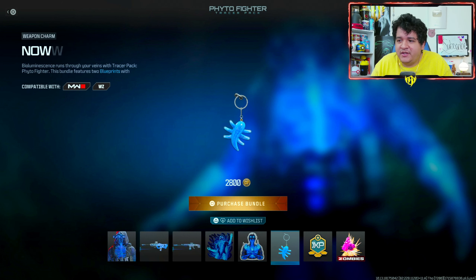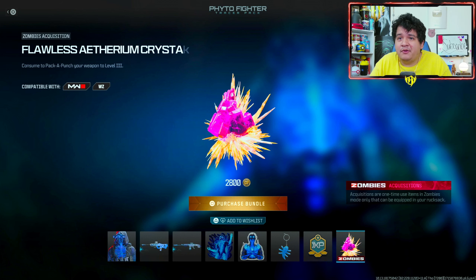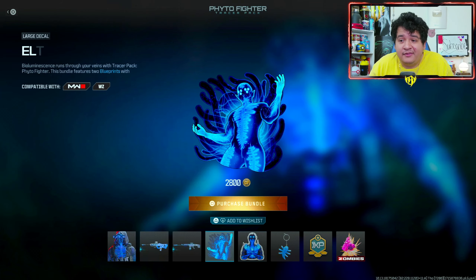The decal is Electric Light Organism, which looks pretty fire. The weapon sticker is Glow Stick, and the weapon charm is Now You See Me — that's a pretty cute one. Also included are a one-hour double Battle Pass XP token and a Flawless Ethereum Crystal for Zombies.